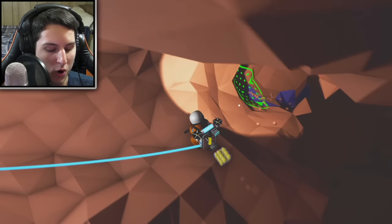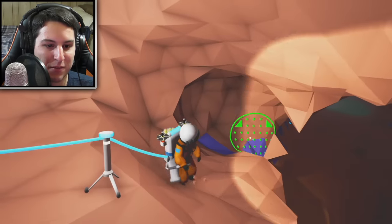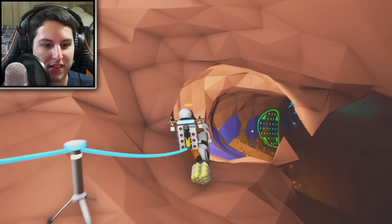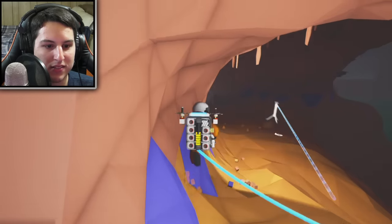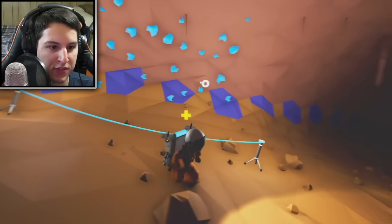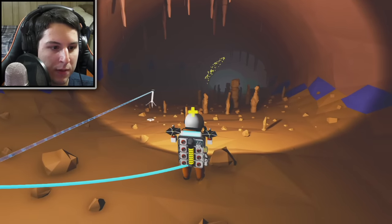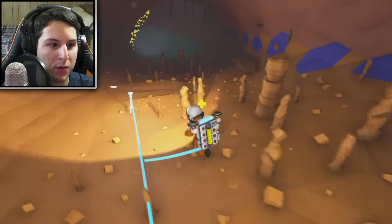Oh, almost fell off the ledge there — that would have been really bad. But on the bright side, we almost actually made it down. Hey, we did make it down! That's what I'm talking about. Now we're in a cave system, now we can start looking for some cool stuff. This blue stuff, by the way, is oxygen — so if you're running out of tethers you can use that to keep your pack filled up and stay oxygenated.